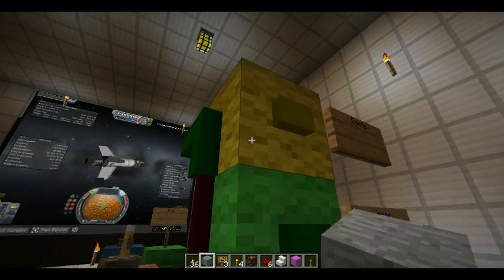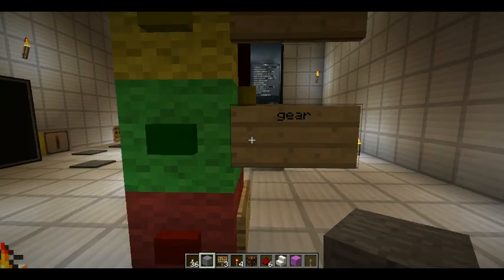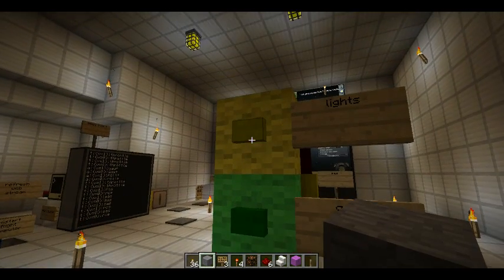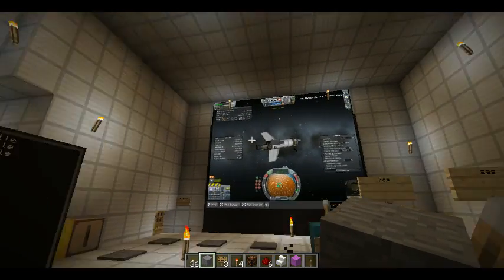Also back here I've got staging — this is your staging like hitting spacebar in Kerbal Space Program. Lights up here, gear, time warp — so you can turn this, you've got time warp going. That's pretty cool.